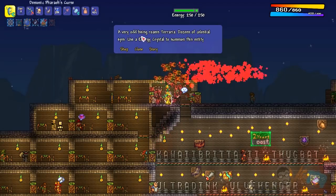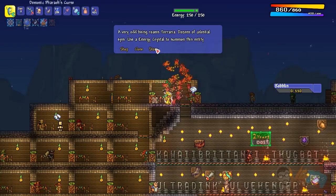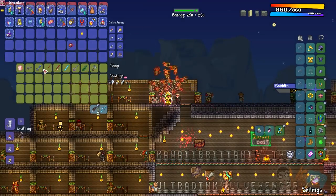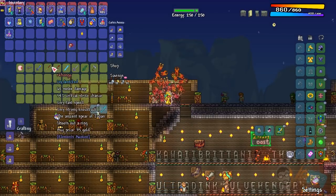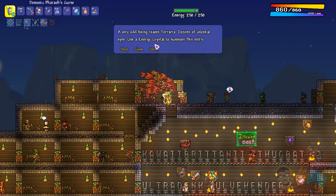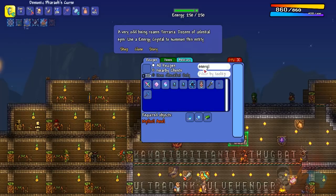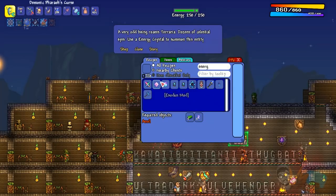A very unbeing roms Terraria — dozens of celestial eyes — use an energy crystal to summon this entity. Now we defeated this boss, so is it going to give us a new weapon? I don't see anything that might be like frosty or anything like that. Did I say energy crystal? Energy crystal — the geode here it is. Oh, we can make this now too.